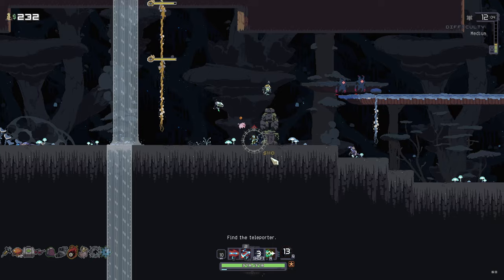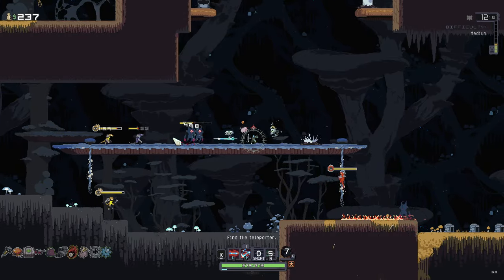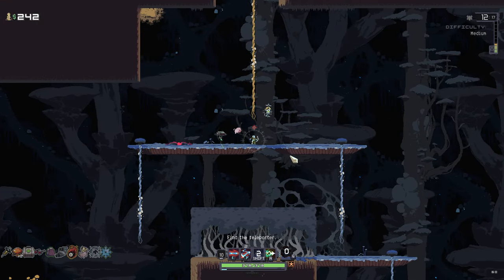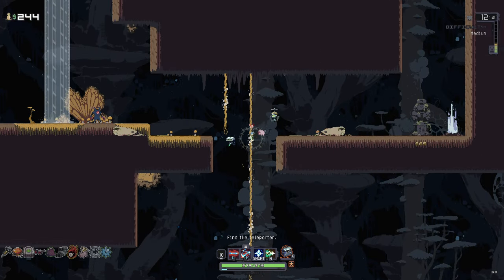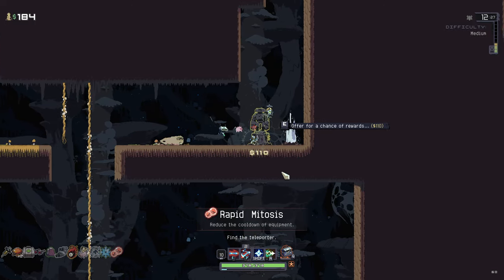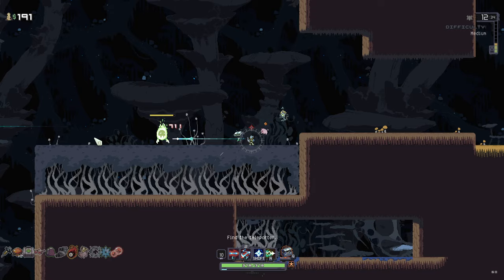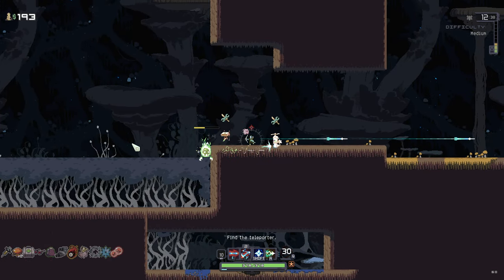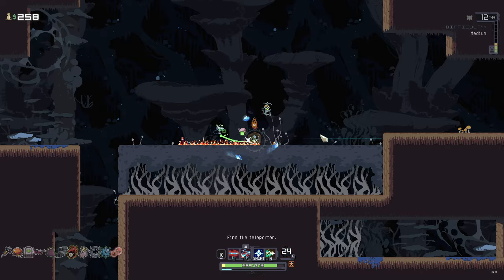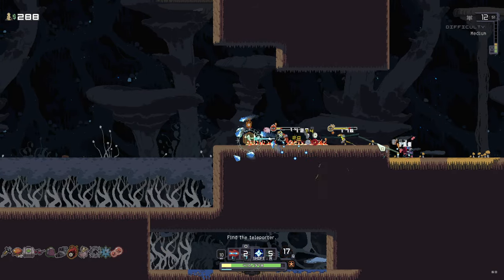We're kind of at the edge of the screen now for this area. We get ourselves Frost Relic — killing enemies surrounds you with icicles. We got a legendary, baby! Reduce the cooldown of equipment. There's our freezing icicles — lovely. We're doing really well at the minute.